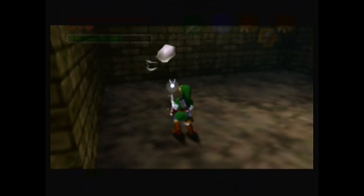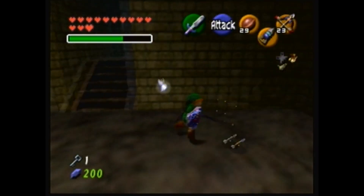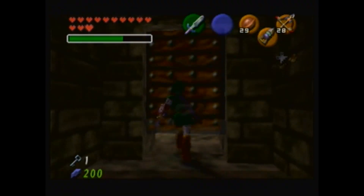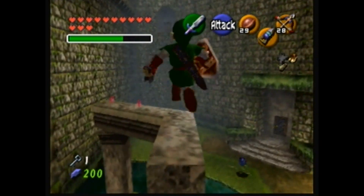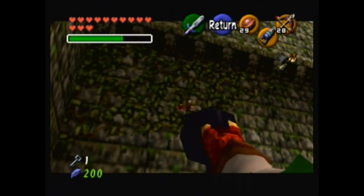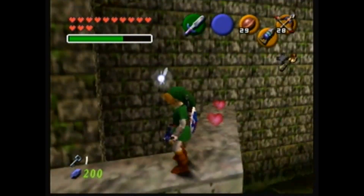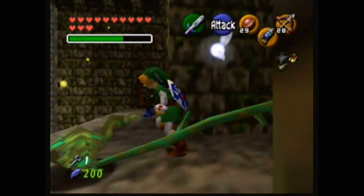Deku Nuts are really useful against these guys. Arrows — I like shooting things. Alright, let's go this way. Oh, for Pete's sakes! Why are there so many money items in this dungeon? I don't like the big ones.